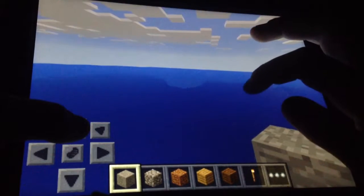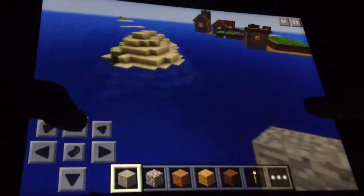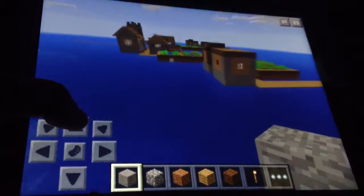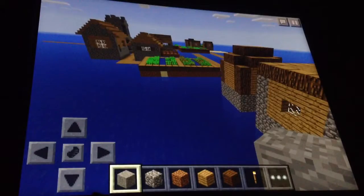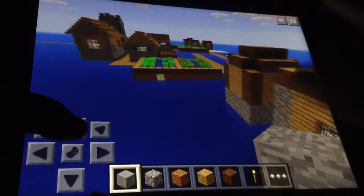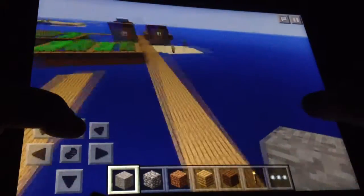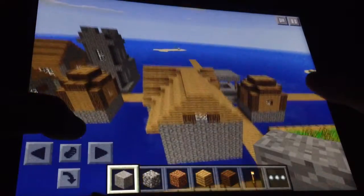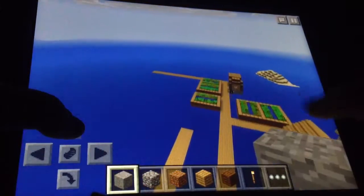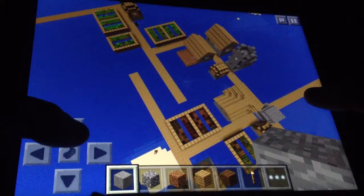I hope you guys enjoyed this. Very short, but that's how most seed reviews are gonna be, due to the fact that you just show around what's on the seed. So, pretty cool, right? It spawns right on top of water. There's villagers and everything. Normal village, except there's no trees to be seen and it's in the middle of nowhere. So, very cool seed.